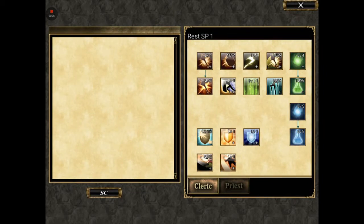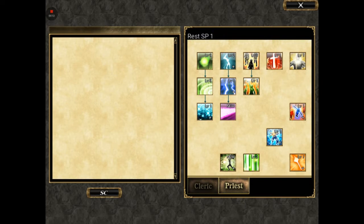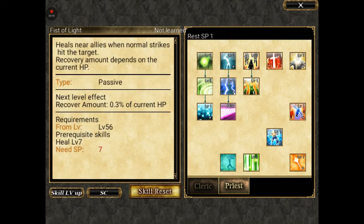Here's a snapshot of my tree real quick. You'll notice heavy support, not a lot of attack things going on. Everything's still blank here — all heals maxed out, auras, buffs, whatever I can put in there, I've tossed in there. It's all about heals and buffs.